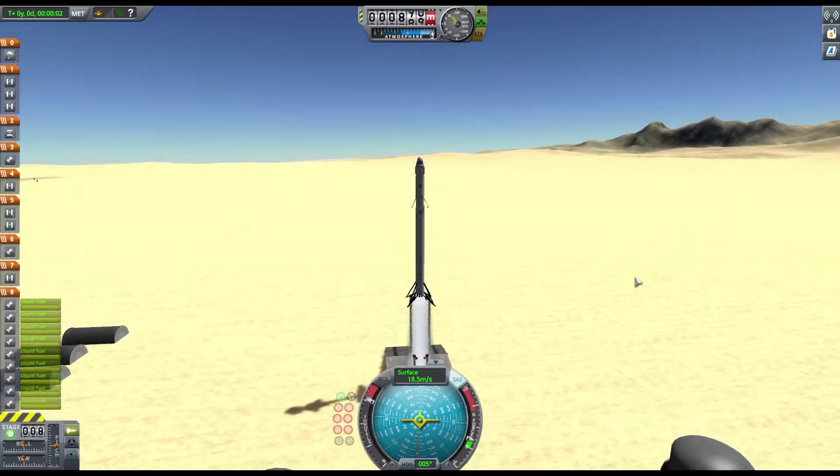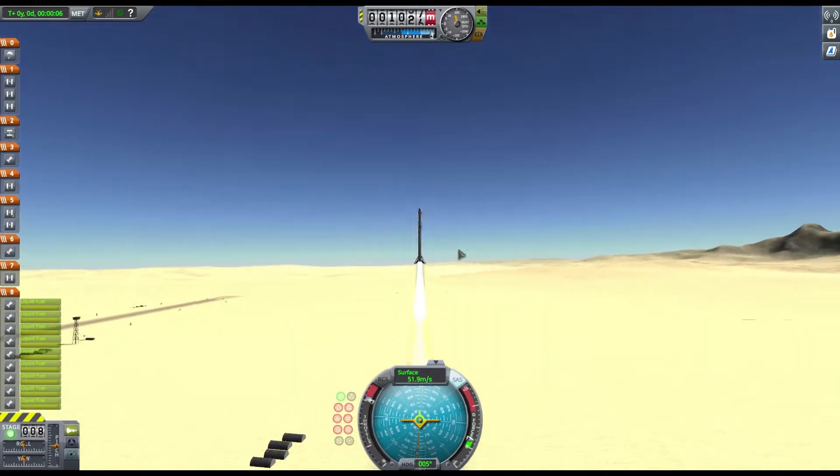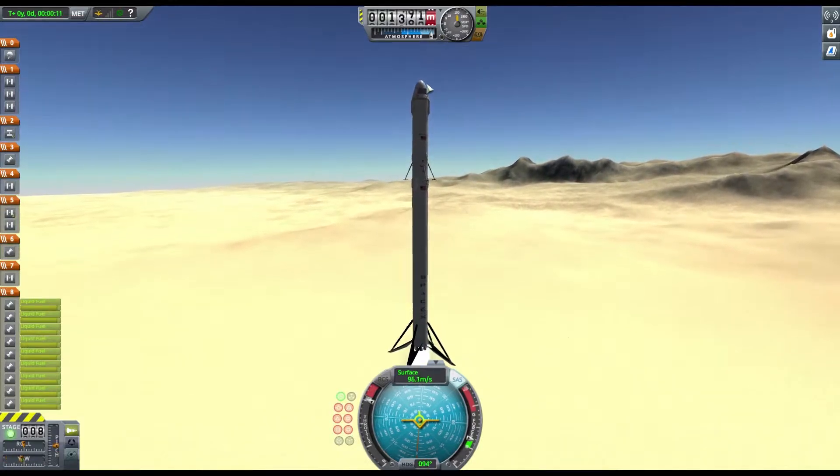Oh wow, look at that! The towers fall away and you get this massive thrust. Look at how big the thrust is — the flame — that's insane. Let's see if we can get this guy into orbit.